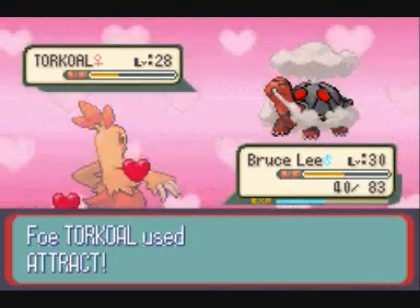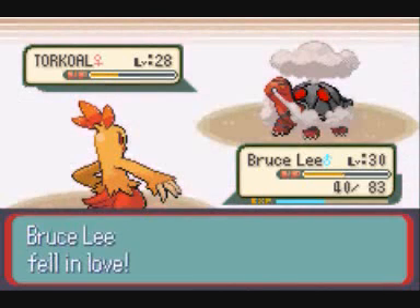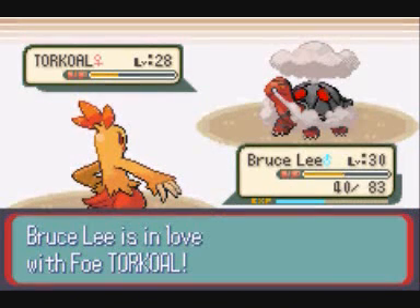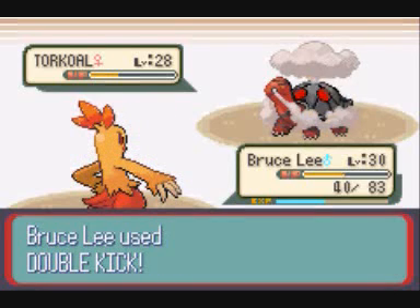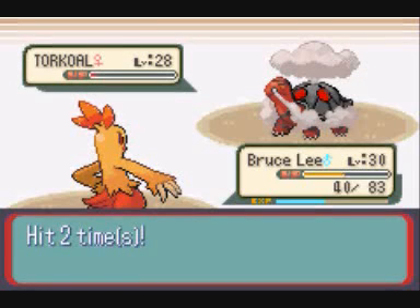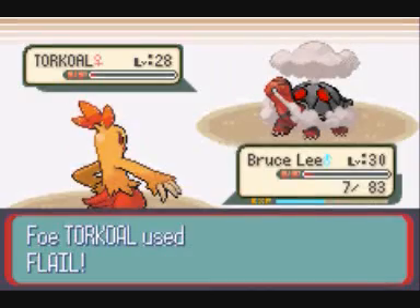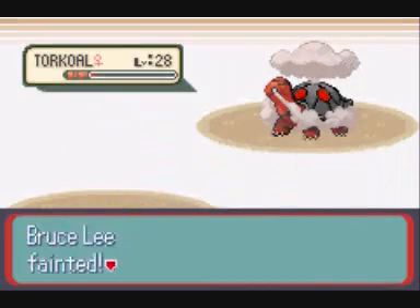That thing has Attract, so be careful if you have male Pokémon against it. But luckily I was able to get in another hit. Now — Flail — that attack does more damage the less HP it has.